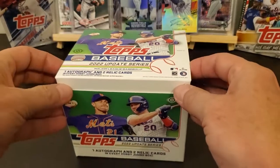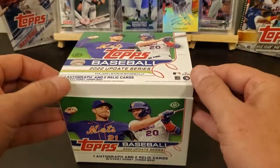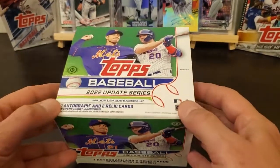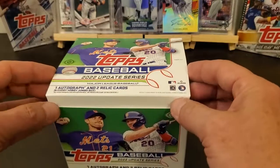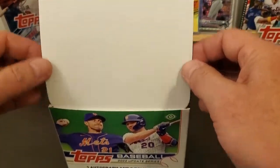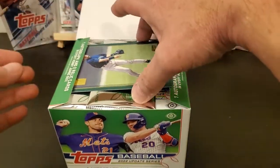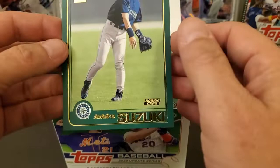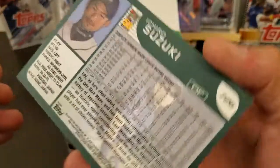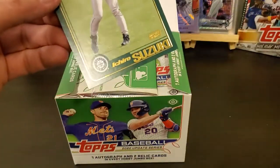This one here we're going to get one auto and two relics, I think. I don't know if both of the relics or if maybe one of the relics is going to be the manufactured patch. But we'll see - we will get a box topper, which is right there: an Ichiro Suzuki rookie giant card. I'll set this right over here.